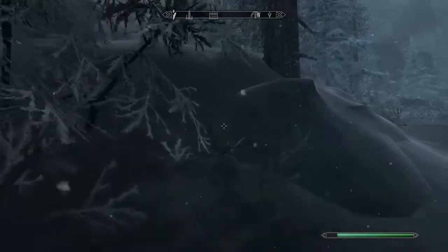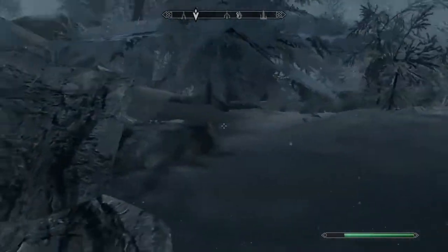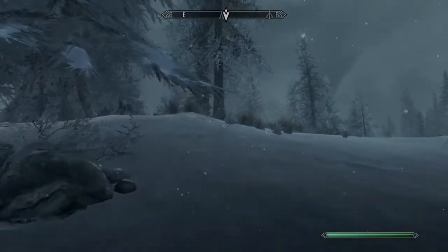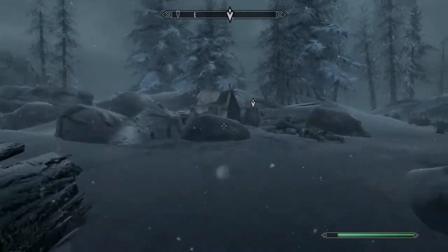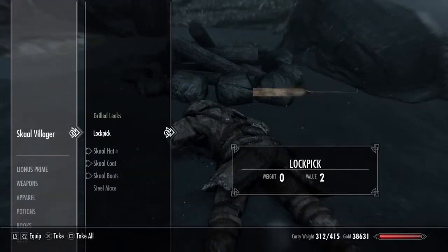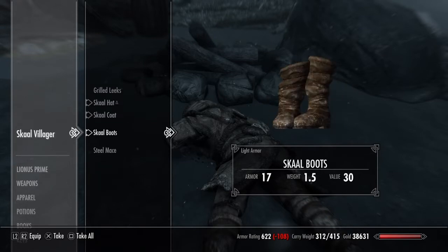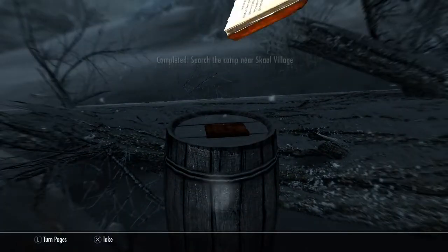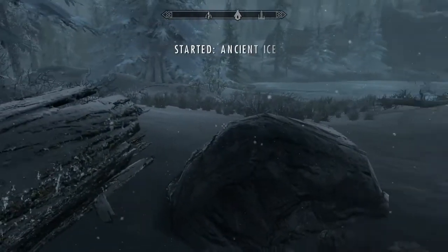I just saw something on my map that wasn't found yet. Just go in this direction and you'll find a little camp. There'll be a dead Skaal villager right here. You'll find a lockpick, grilled leaks, and some coat, hat, and boots. And then there's a journal.